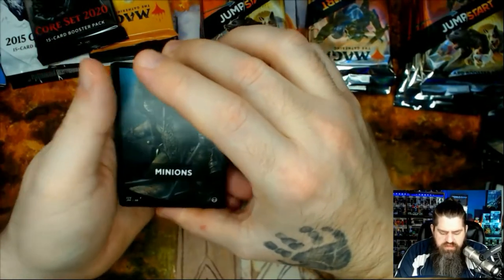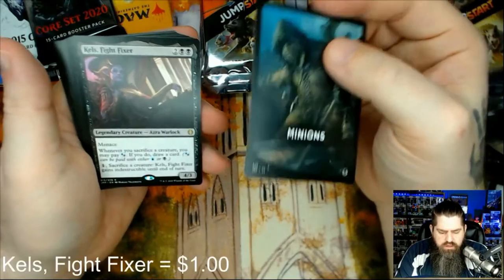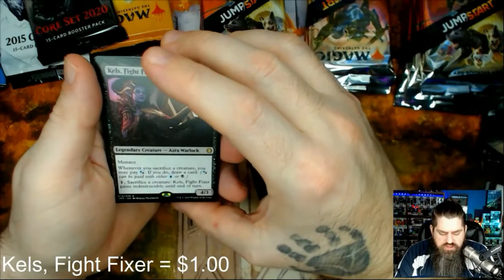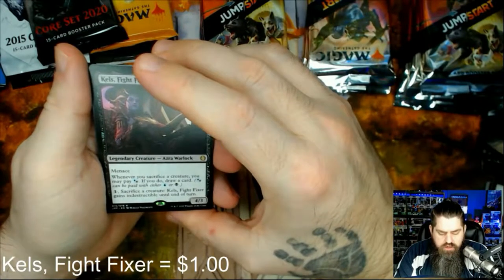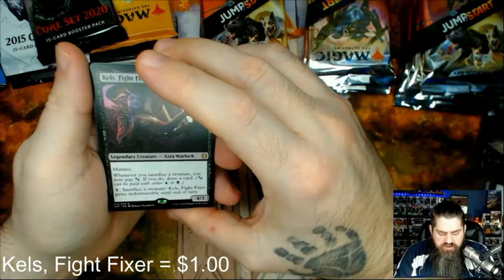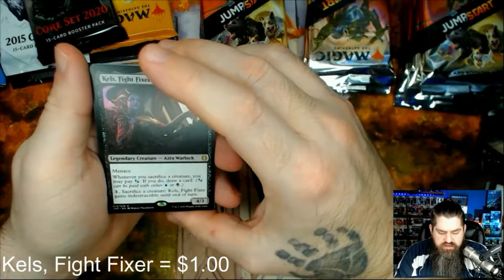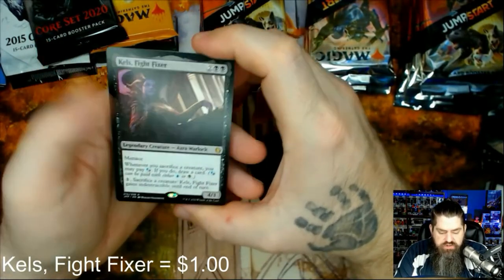Minions — got some minions. Of course got another swamp for the black pack. Kills Fight Fixer — menace. Whenever you sacrifice a creature you may pay blue or black; if you do, draw a card. Sacrifice a creature: Kills Fight Fixer gains indestructible until the end of turn. So four three for four with menace and indestructible — that's pretty dope.